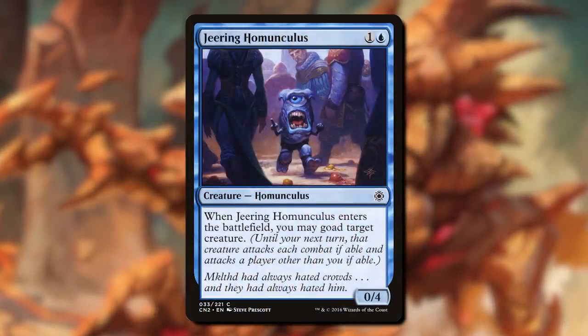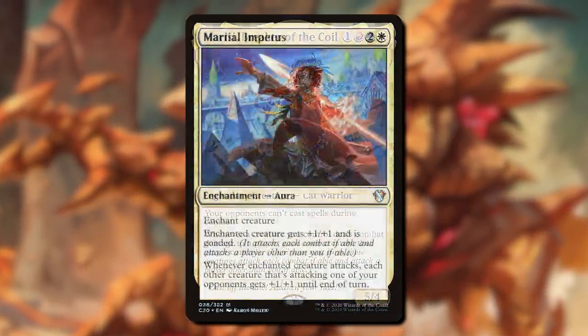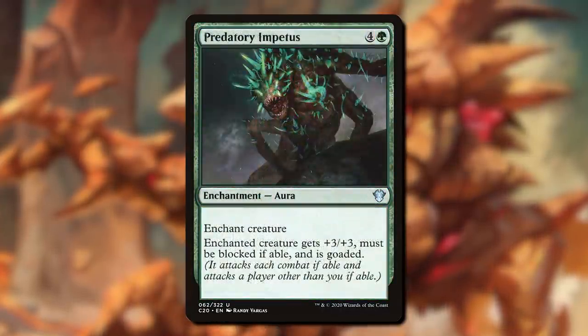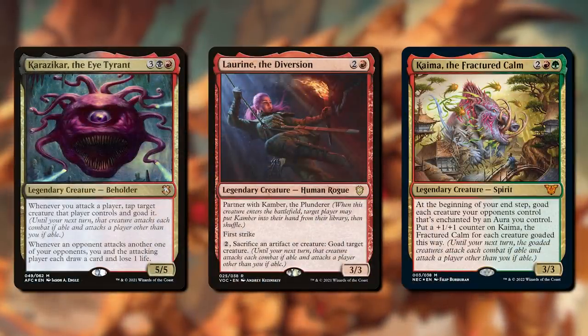Goad worked great in Conspiracy, was on several other cards over time, turned into a cycle of impetuses in Commander 2020. And in the past year, we've seen Karazikar, Lorine, and Kaima goading as legends in our Commander decks.